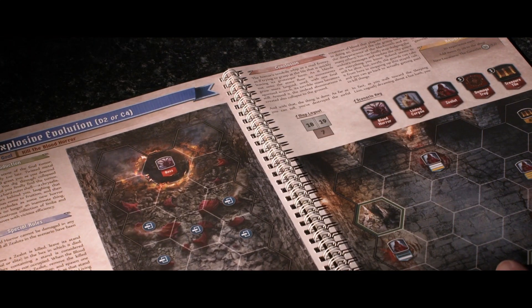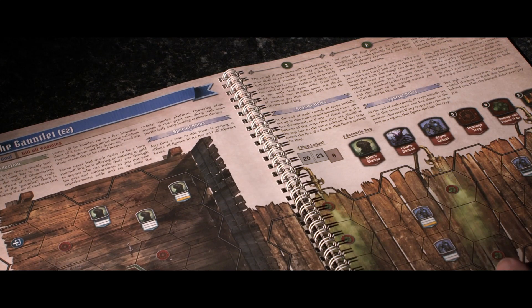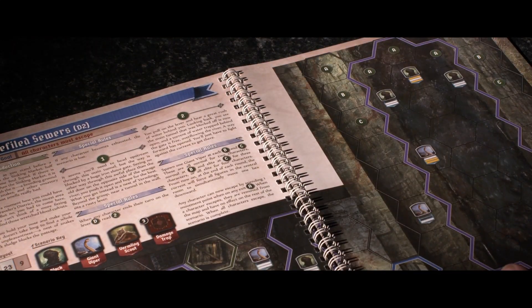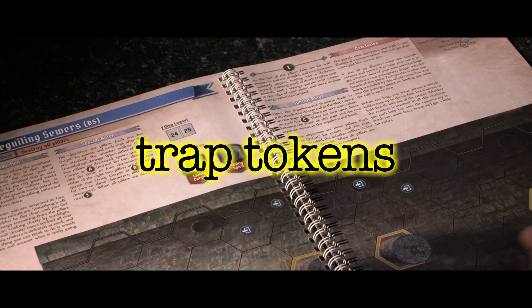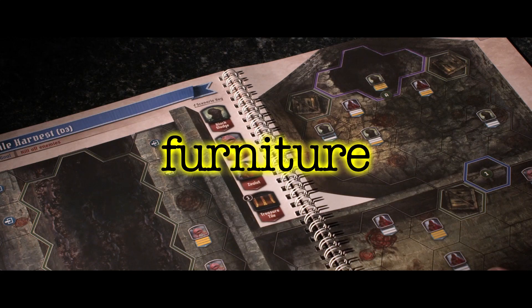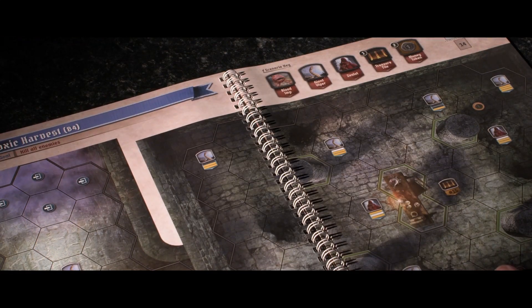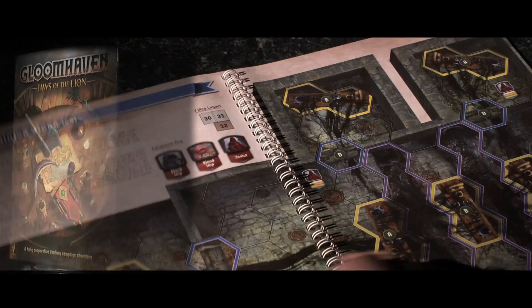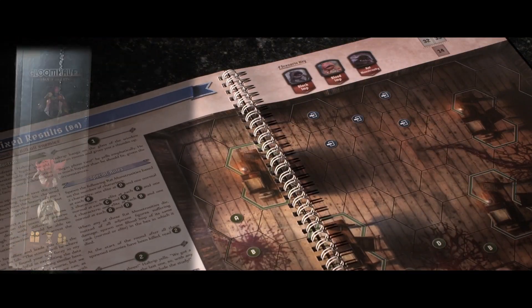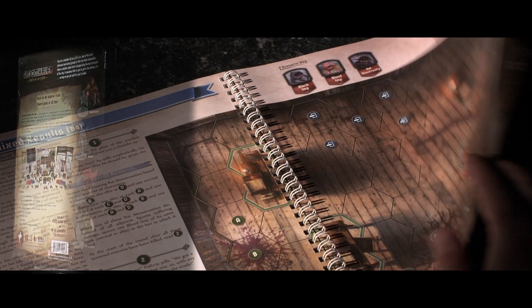This is an extraordinary time saver, as moving on to the next scenario is just a question of turning the page. Whereas with the core set, the host had to remove all the furniture, trap tokens, all the monsters, all the tiles, set up the new scenario, reset the tiles, furniture, trap tokens, and the monsters. Gloomhaven Jaws of the Lion skips two of those steps, and it allows you to easily squeeze in that extra dungeon if you're having a good solid gaming session with your friends.